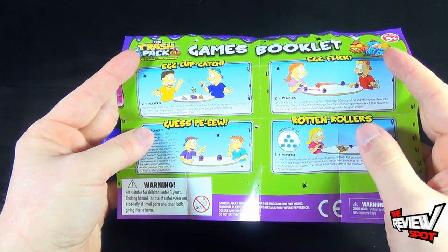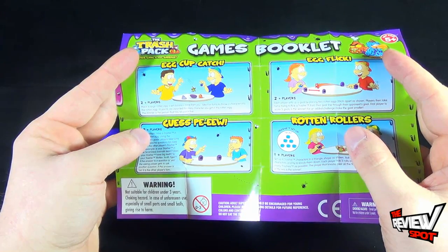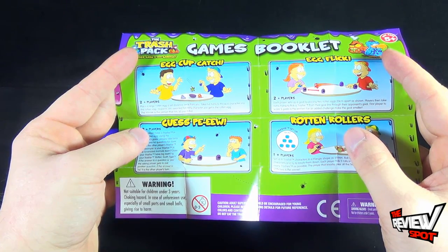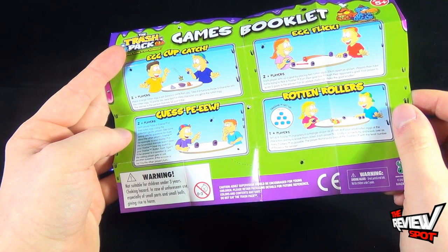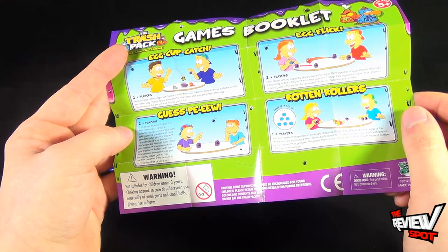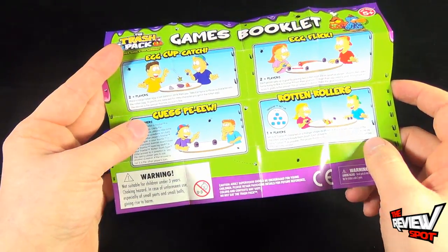For example: is your trashy in the scrambled animals team? Does your trashy have big teeth? Is your trashy a rotten-toothed tiger? If the answer is yes, the asking player gets to ask another question; if the answer is no, it is the other player's turn — kind of like Guess Who. There's also Egg Flick: each player sets up a goal by placing two rotten eggs 20 centimeters apart, then players take turns trying to flick a trashy from their goal line through their opponent's goal. First player to score five goals wins.